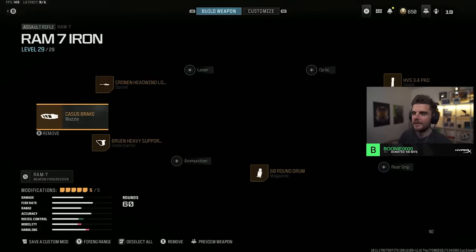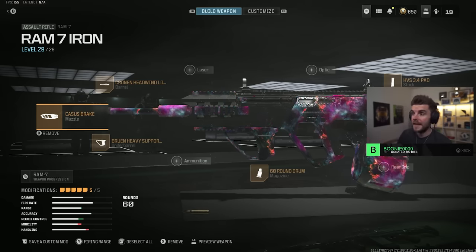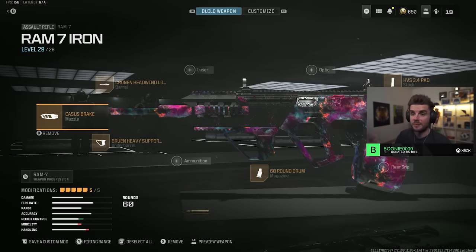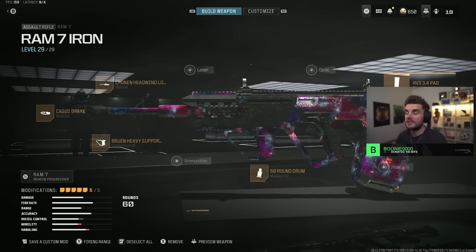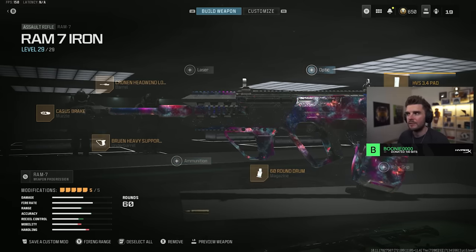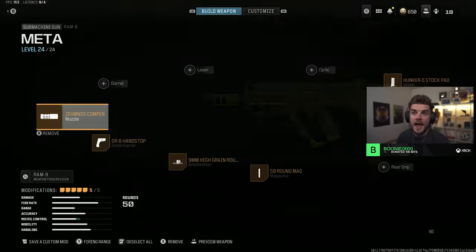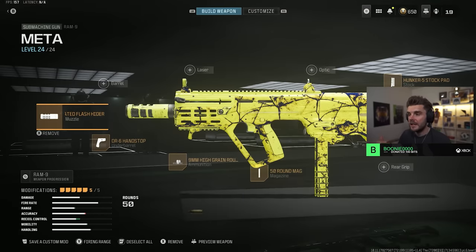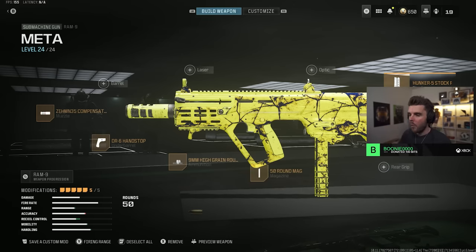My final loadout is the RAM 7 setup. It's still used by a lot of players in ranked play — FIFA Kill, currently number one in ranked, swears by it. Attachments are the Casus Break, Cronin Headwind Long Barrel, Bruin Heavy Support, 60 round drum, and HVS 3.4 Pad. High velocity rounds were used at the end of season 2 but you really need the extra recoil and gun kick control from the HVS since the nerf. Paired with the RAM 9 SMG — it did get a nerf this week but it's still very good. Zeb Compensator Flash Hider, DR6 Hand Stop, 9mm High Grain Rounds, 50 round mag, and Hunker 5 Stock Pad.